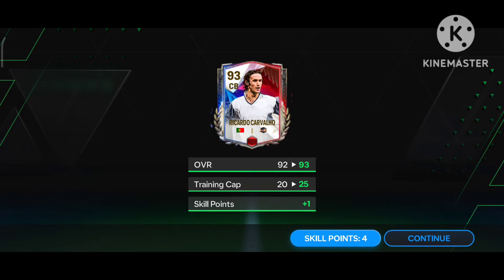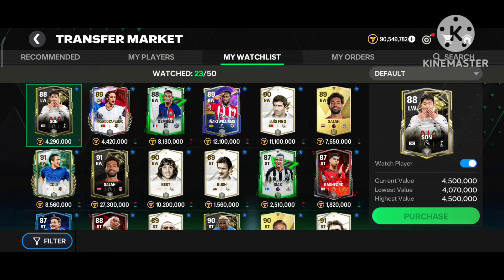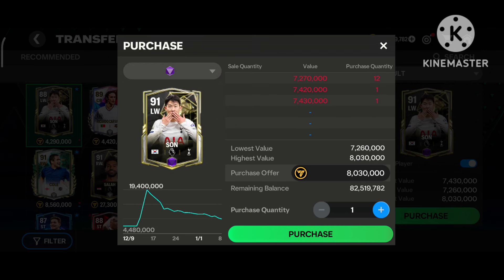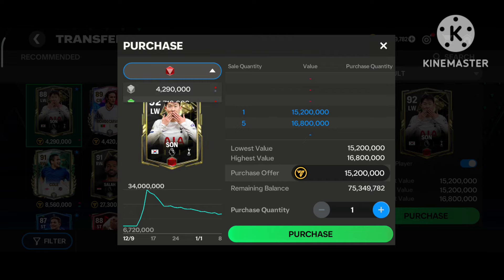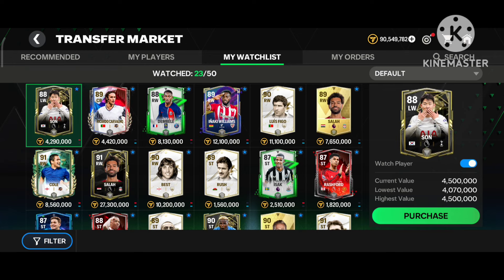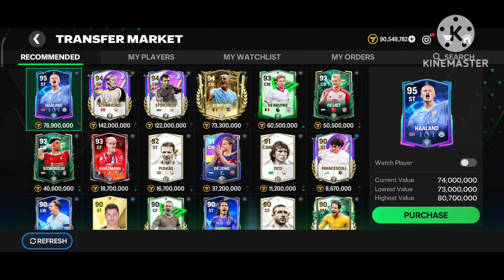If the probability is 20, 40, 60, or 80, here are some options for you. You can also purchase Son and rank him up — his violet version is from 8 million and his red version is from 15 to 17 million. You can purchase Son from the market, rank him up using universal dudaks, and sell him to earn millions of profit.